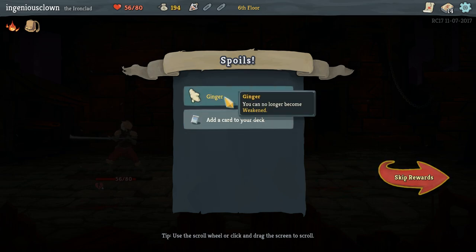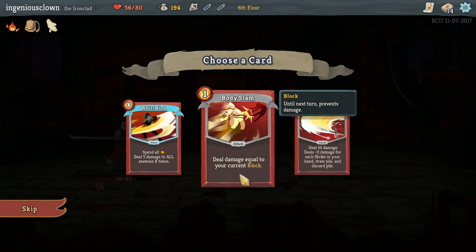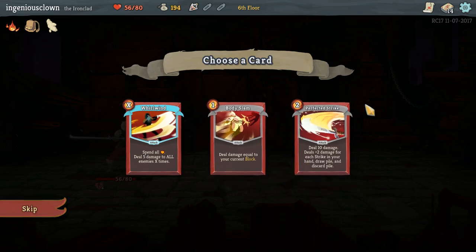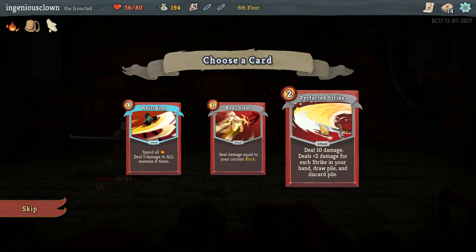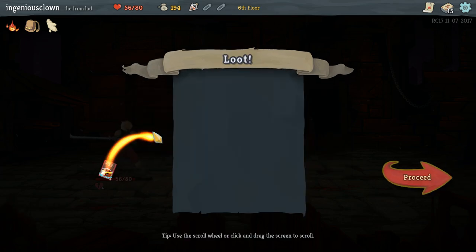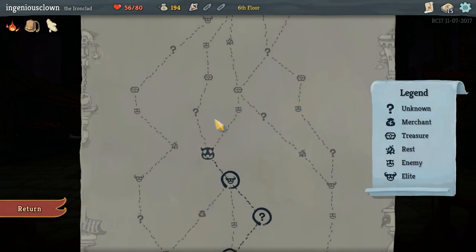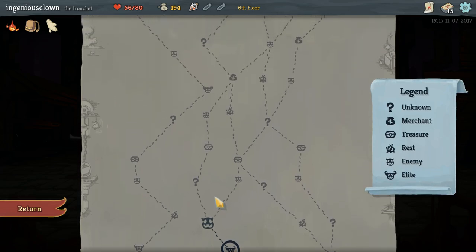Ginger - you can no longer become weakened. Is that an artifact? It is an artifact. Interesting. Deal damage equal to your current block. I don't think that's great. Another perfected strike would be pretty cool, but I also think having the option for whirlwind, especially with this bag of preparation, if I ever fight multiple monsters, that would be pretty rad.